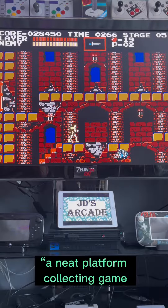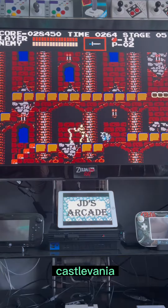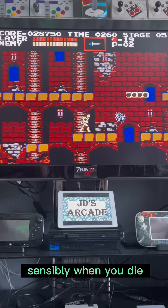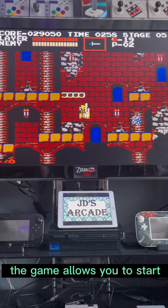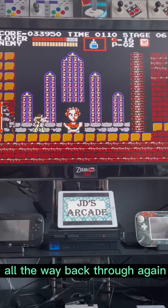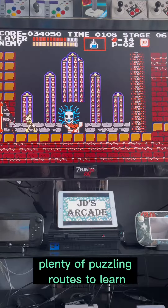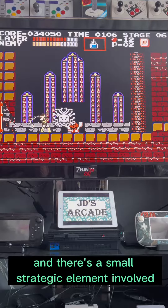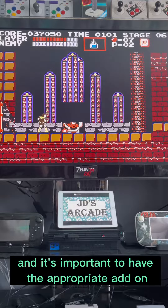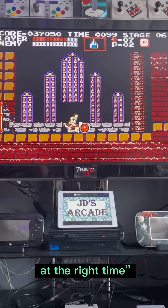A neat platform collecting game that keeps you coming back for more, Castlevania has all the touches that make a good arcade game. Sensibly, when you die the game allows you to start again at the beginning of the current level rather than forcing you to hack all the way back through again. Plenty of puzzling routes to learn and there's a small strategic element involved in the collection of extra weapons. You can only carry one and it's important to have the appropriate add-on at the right time.